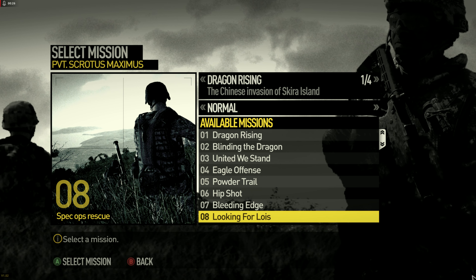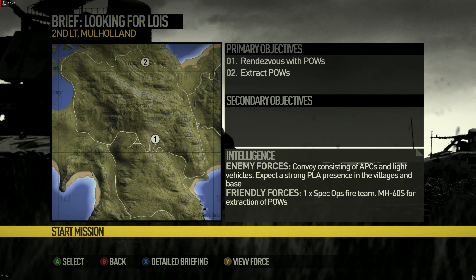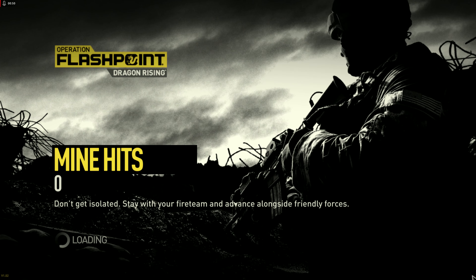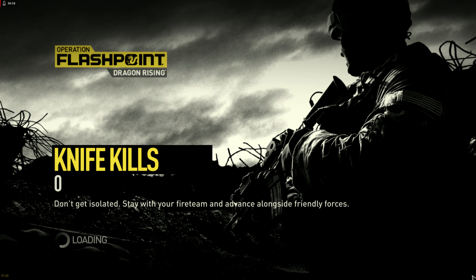I'm assuming that's Lewis. This is a spec ops mission where you try to retrieve hostages — or POWs — and extract with them. It sounds really easy but, like most things in this game, it's not that simple. There's supposed to be a way to do this mission without being detected, but I'm kind of a clunky person so I'm gonna get noticed. There are a lot of spec ops teams roaming the area, which makes it quite tricky.